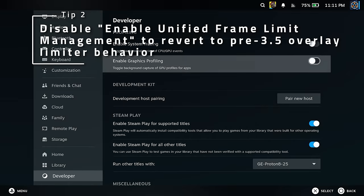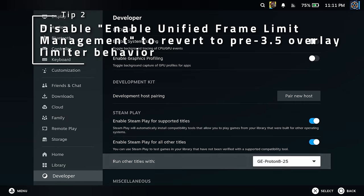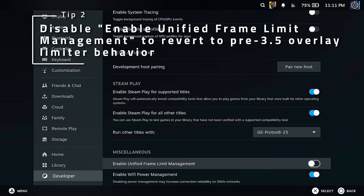If you'd rather change the refresh rate and frame limit of the screen independently of one another, like how it was prior to SteamOS 3.5, disable the Enable Unified Frame Limit Management slider in the Developer Settings.